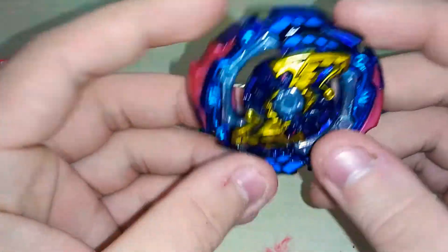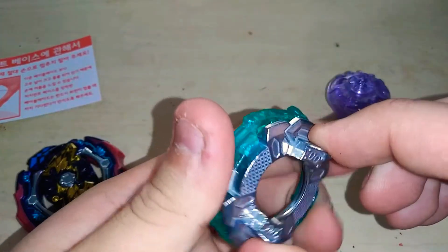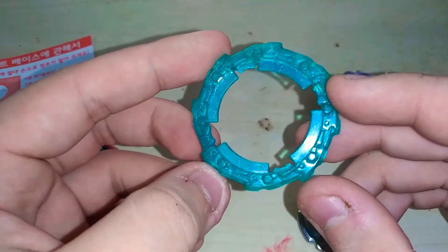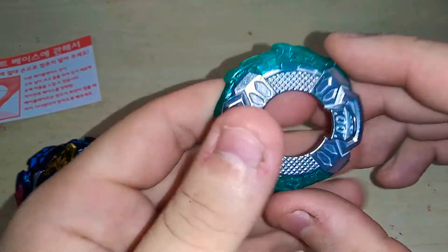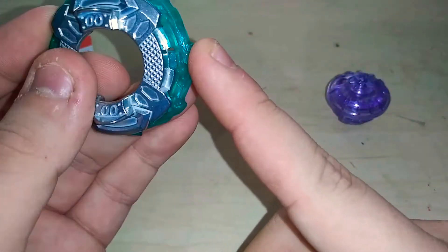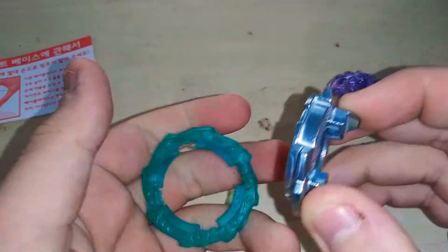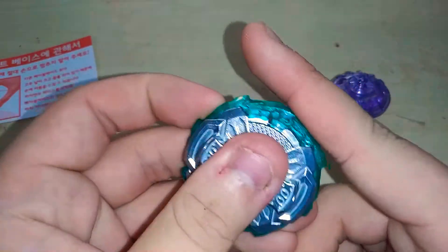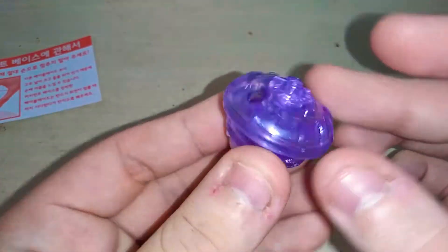Putting it together — that's Judgment Joker with the burst stopper. Here's the disc and the Turn frame. The frame might go well with Slash Dragon because of the colors. Turn has two modes: you can flip it — one side is defense mode and the other is more sharp for attack. And here's the Trick driver, which has stamina mode and attack mode.